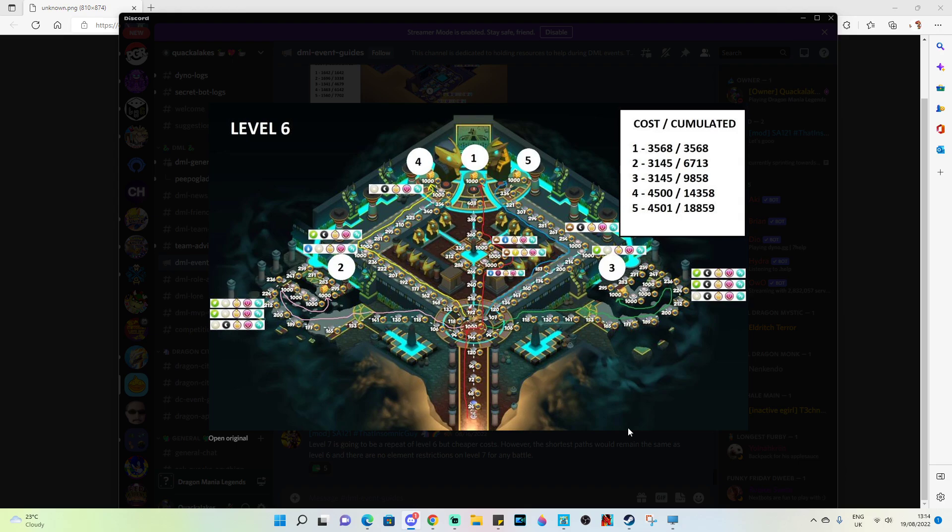On the right it shows the cheapest chest — chest number 1 which is 3,500. On the left we've got a chest that's 3,145, then number 3 at 3,145 as well. The most expensive ones are those two chests at the top, which are going to be 4,500 and 4,501 each way. Since we're on level 6 and getting the most event currency, if you really want to go for Ancient Emissary, make sure you're paying attention to which ones are the cheapest paths first.